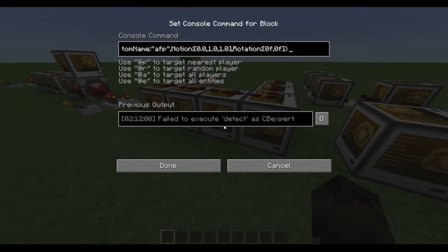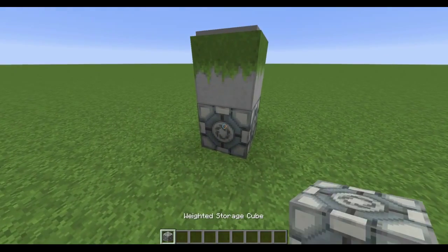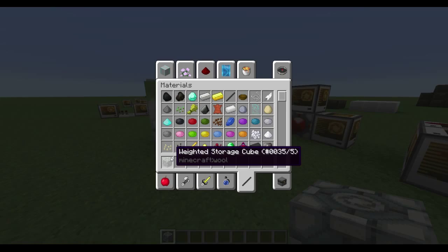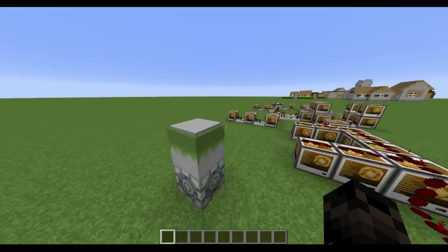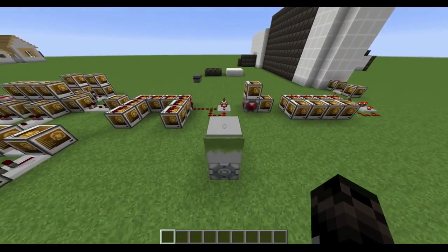There are 4 of those, but they're just different rotations and motions and blocks. I'm using a resource pack. Wolf 5 is green or yellow, I believe - I don't remember the exact one.